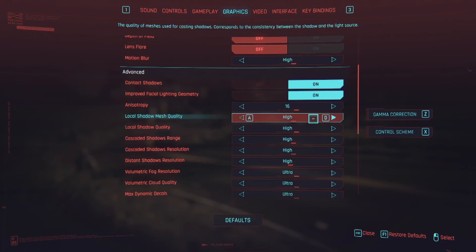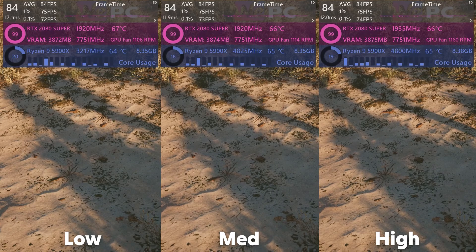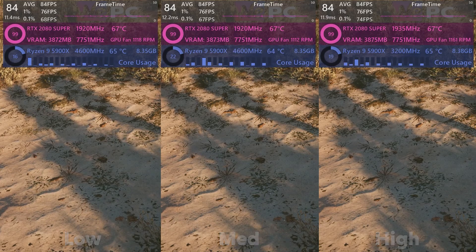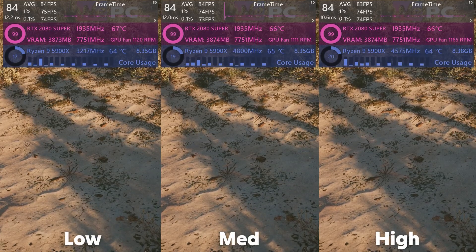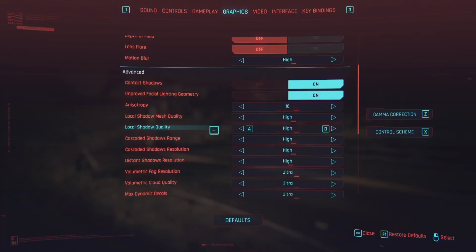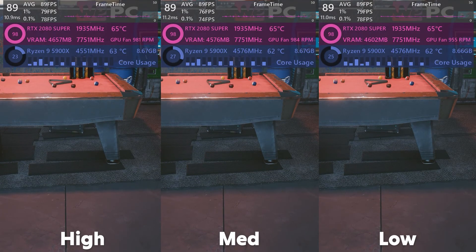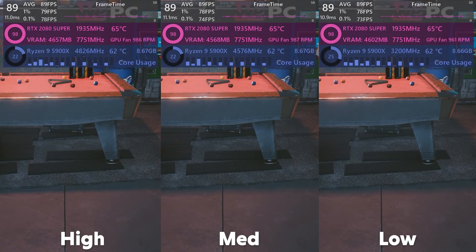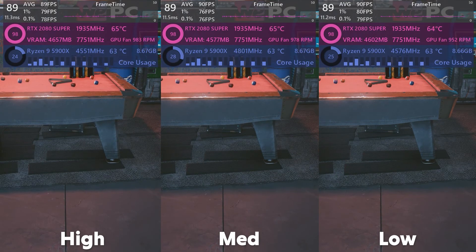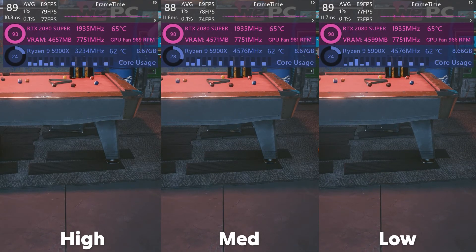Time to look at local shadow mesh quality. I can see some quality differences here, but all of the shadows regardless of preset seem very similar to one another, and the FPS hit is almost non-existent with only a 1 FPS loss from high to low. Local shadow quality is up next, with a massive 0% difference in this specific scene. High is definitely the option here, as even on the highest settings shadows can be questionable at best — and since you're not sacrificing any FPS, this is a no-brainer.